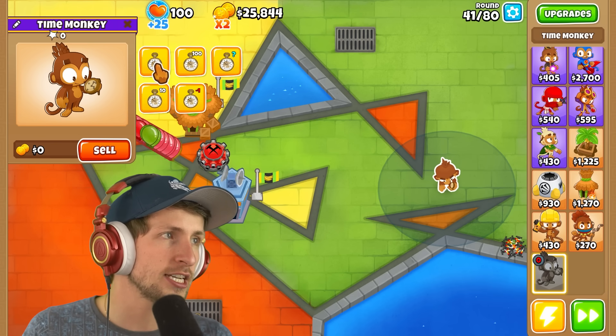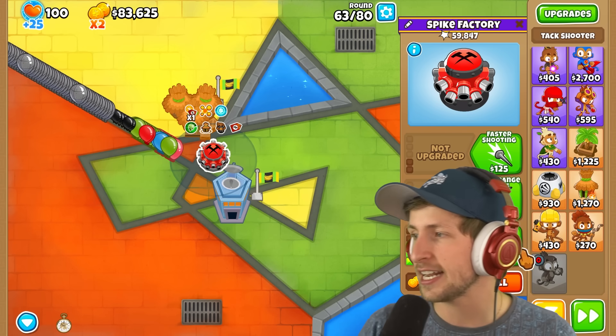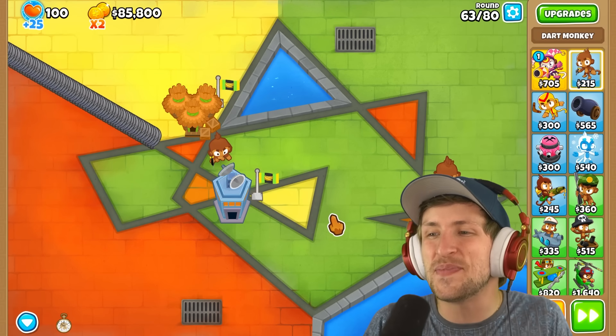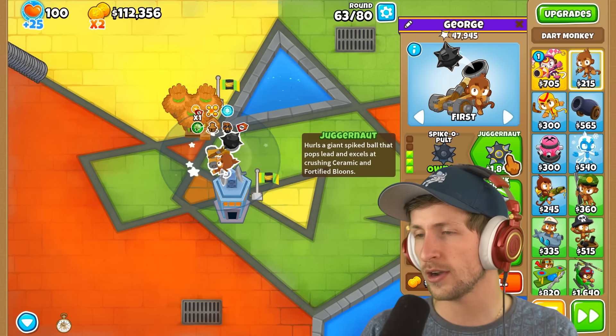Let's just jump up to where it starts getting crazy — straight up to round 63. Oh my gosh, I just got a casual 59,000 pops. That's literally a base dart monkey, and he throws one dart, and everything is just gone. It lags the game.